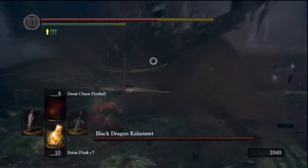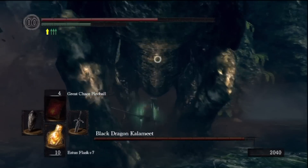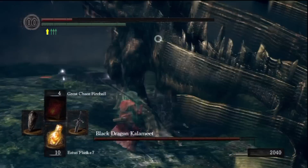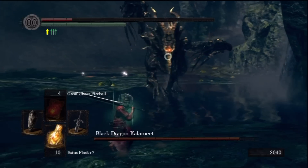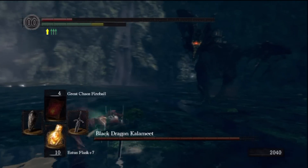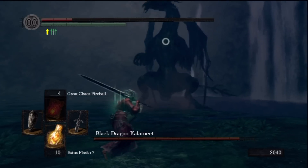That would have been an opportunity to get the tail if he had smashed his tail onto the ground. When he does that and you're close to his head, you can roll forward and attack. The stomping gave me a lot of trouble for most of the other attempts. I spent about six attempts just trying to get the tail, and then I started doing things properly.